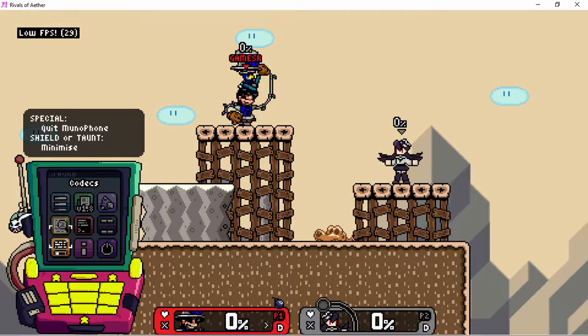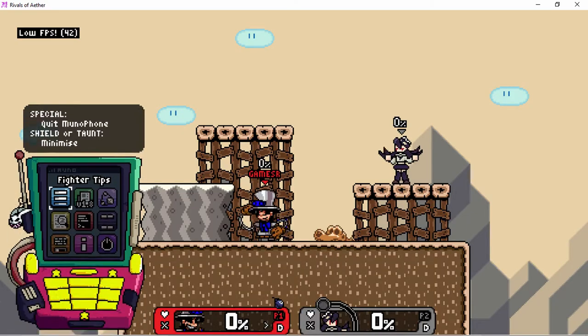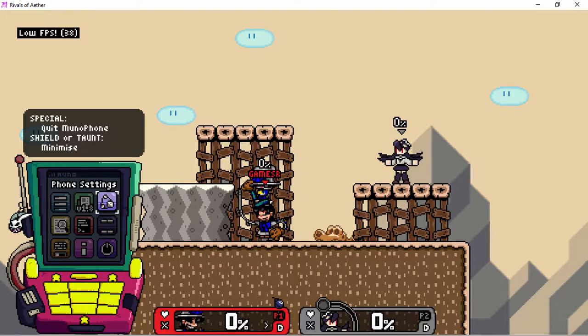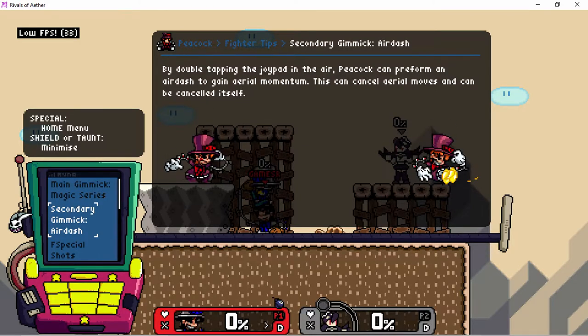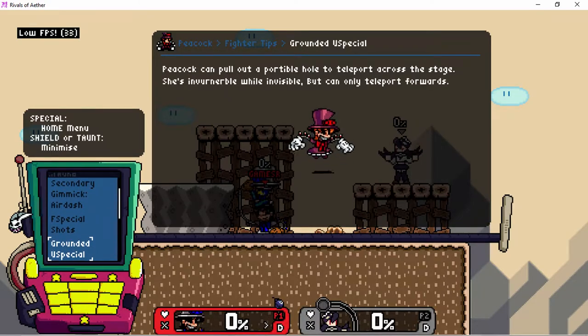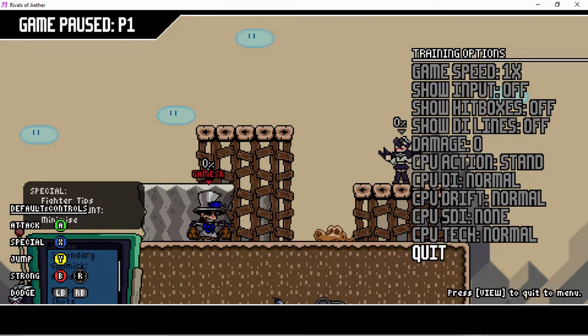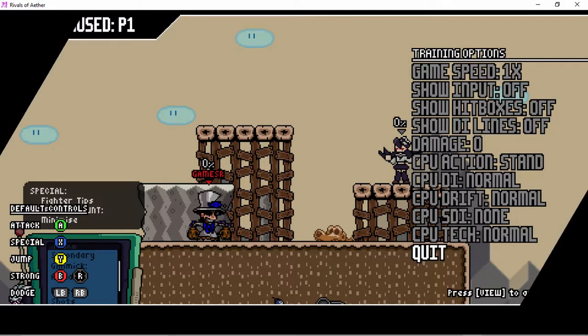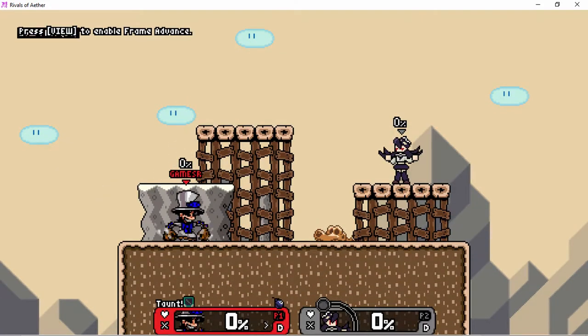Wait — is she a mono character? That doesn't seem right. Let me check the frame data patch notes. Double tapping the joy pad... yeah, she has a slight baby air dash component. I can cancel it into itself? And okay, this is gravy — I did not know she was made by him. You saw her taunt though: she lifted up the hat and everything without me even pressing anything.